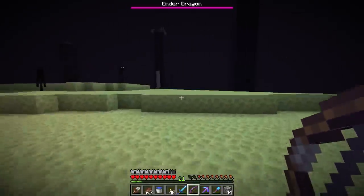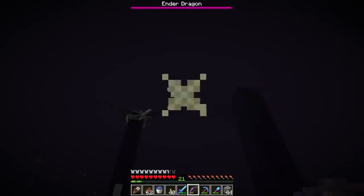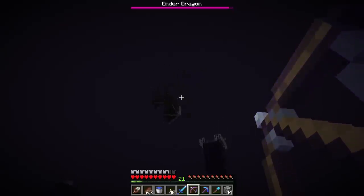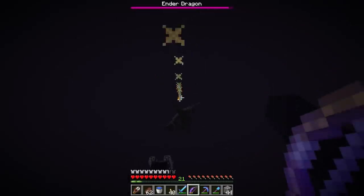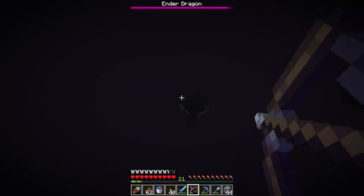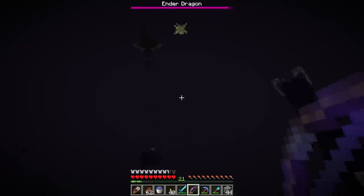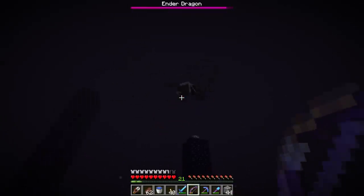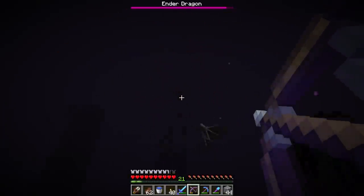Always keep a water bucket on your hotbar. If the dragon hits you and sends you way up into the air, you can place water down on the ground right before you land and negate all fall damage. The dragon isn't even charging at me right now — I'm not sure what it's doing. It's just circling.